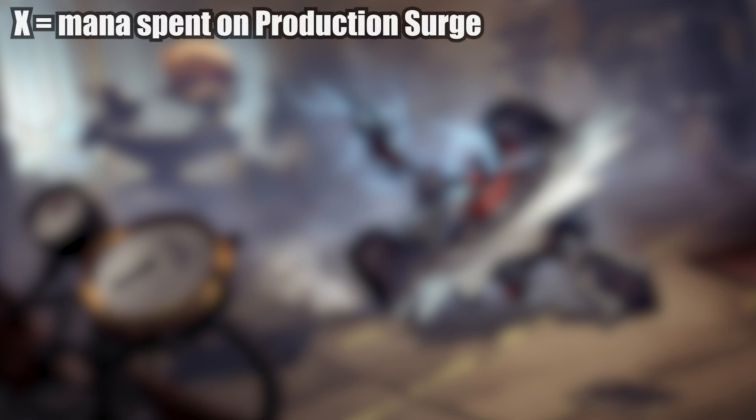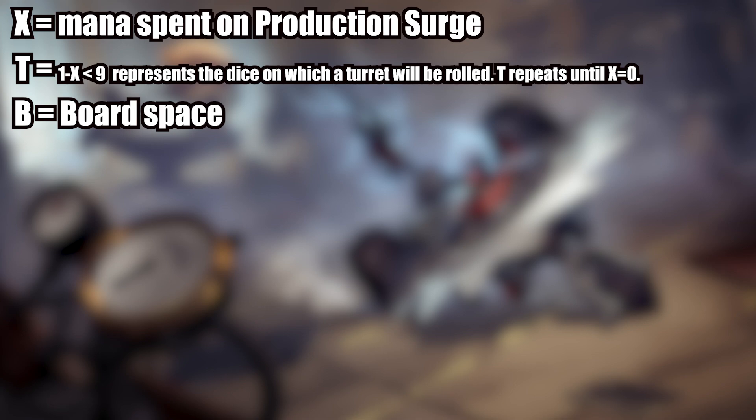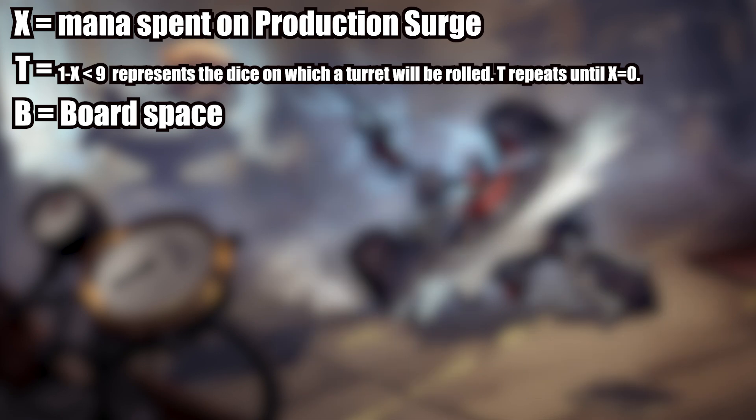Now, there are some other relevant restrictions to the card. We're about to get very technical. There are three variables of Production Surge. We have X, which is the total amount of mana that you spent on Production Surge. We have T, which equals 1 through X but is always less than 9, and that represents the dice on which a turret will be rolled. T repeats until X equals 0. And then B equals board space. This is all a technical way of saying that you can't roll a 9 mana turret, because it doesn't exist, and you can't roll a 0 mana turret.